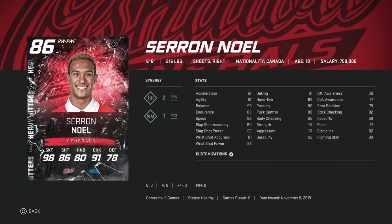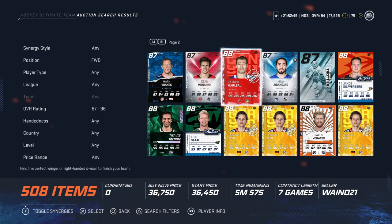Lastly in the 0-25k range is the 86 Heavy Hitter Cirion Noel, going for just under 25k. He's a rarer card but at 6'6" 216 and right-handed, he's got the size to compete no matter what. 99 skating is just an added bonus, 92 shot power, 80 accuracy, rough hand stats, but 95 body checking makes this a great card early on. You can probably use him for quite some time before replacing him.